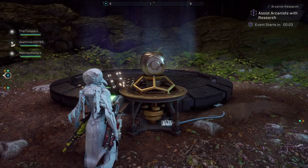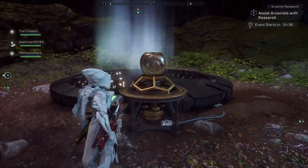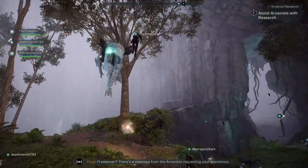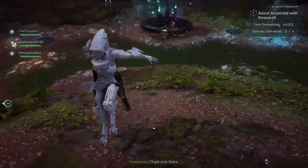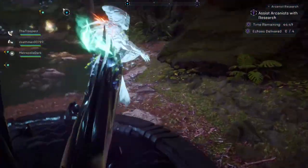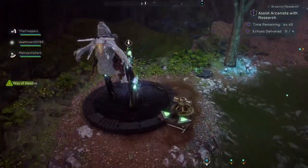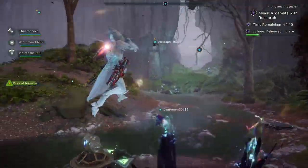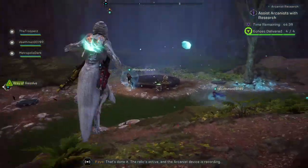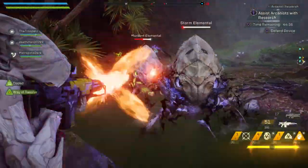There are three events. The first one is Arcanist Research — you're going to assist them. These can be done in any order. You want to tag in to start the event once the timer goes down, and then you're going to have to find four echoes the first time. This repeats the cycle three times: the first time is four, then five, then six. Tag them in like you normally would.